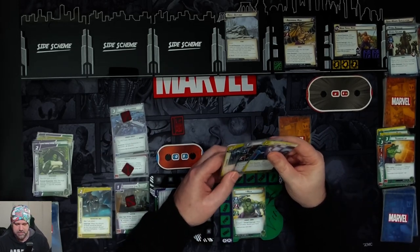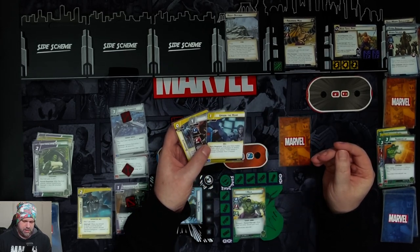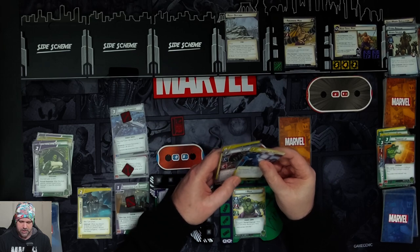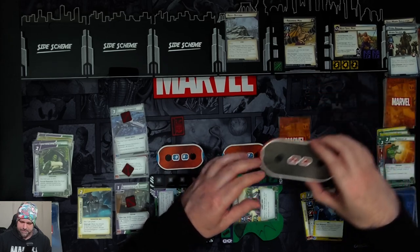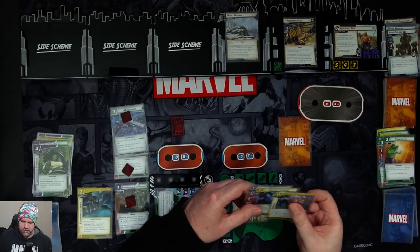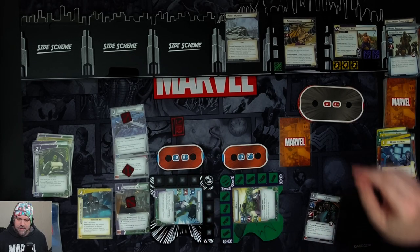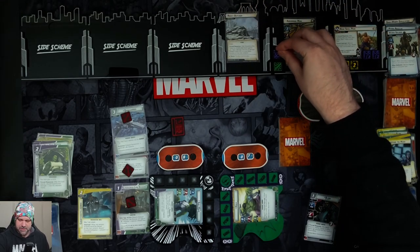Over on Hulk's side, we attack for three, taking him down to six. We use Overwatch to pay for Upside the Head — after hero makes a basic attack and damages the enemy, confuse the enemy; if they're already confused, we'd also get to stun them. So Absorbing Man gets confused.